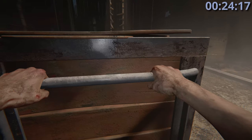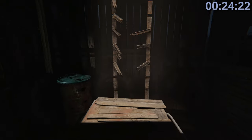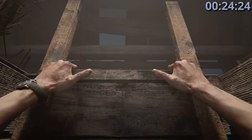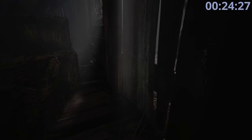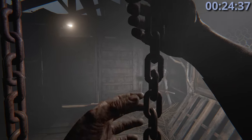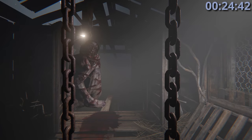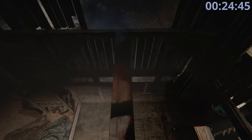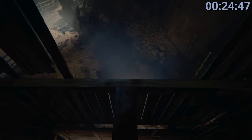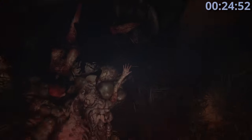Crouch-walk over here, stand up, bring this over to the ladder and climb up. Then we're going over to pull that chain to open the little door so we can go over the plank. Walk along this, and one of these guys is going to come up and smack you with the dead thing — you'll fall down.